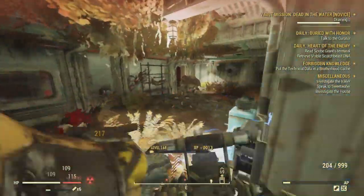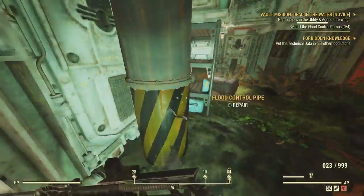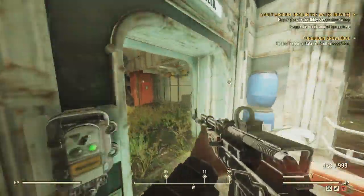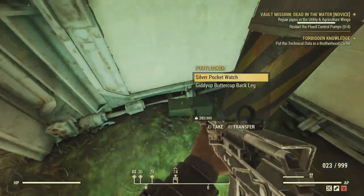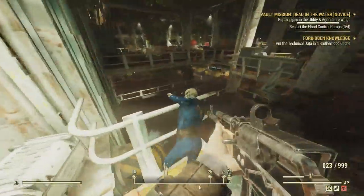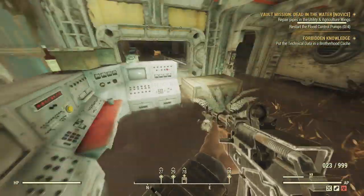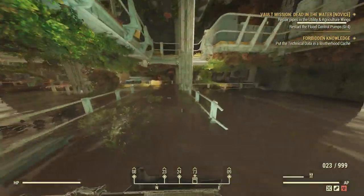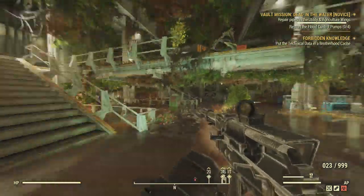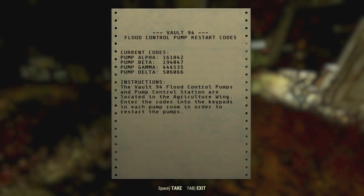Once you do that, you're on to number four — the last part of this entire raid. You also get a nice two-star enemy to spawn in, though unfortunately it will actually be a one-star because Bethesda likes to give you one-stars for two-stars. For phase four, you have to head to the pump control station in the utility and agricultural wing. You just have to repair the pipes again, but unfortunately the enemies just keep respawning in this area. A trick is using Sneak and Stealth Boys in order to read the codes, because you'll need to read the code from the engineer room downloaded in part two and insert it into each of the proper areas.